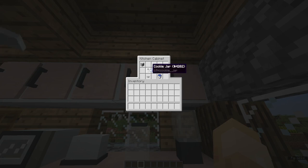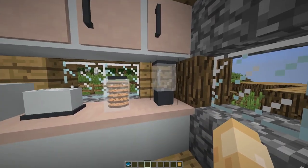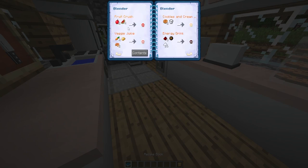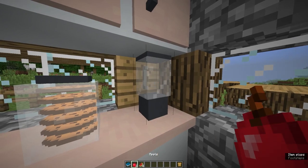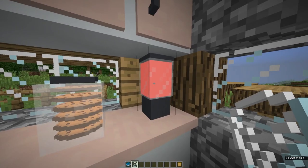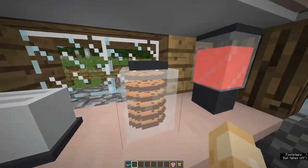There are also cabinets where you can store whatever you want. Now here's the blender. To use it you need the recipe book, which shows all the available recipes. For example, fruit crush requires two apples and four melons. Put them in, shift right-click, and it starts blending. Once done, grab a cup, right-click the blender, and enjoy your drink.